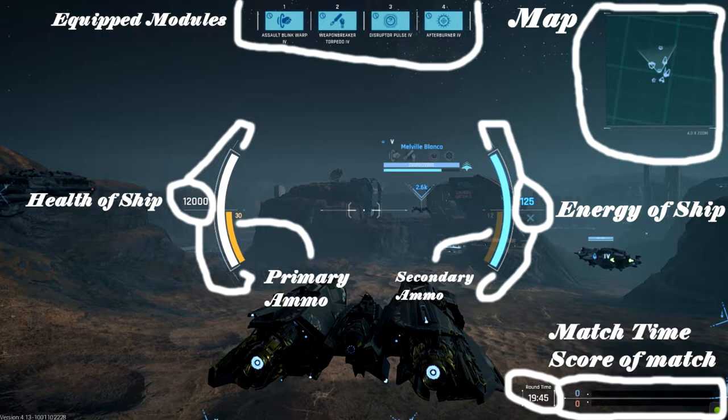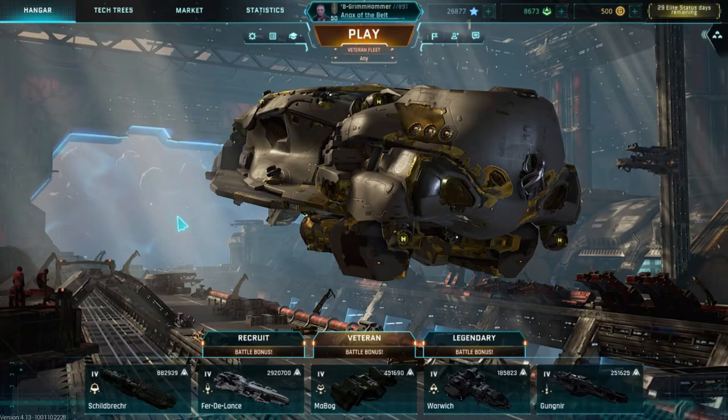Moving further to the right you'll see the energy pool of the ship. At each tier the energy pool will change — each tier has the same amount of energy across all ships, but each ship uses energy in a different way. As you go up the tier system the energy level will increase from tier 1 to tier 5, so you'll get more as you go up a tier. To the bottom right we have the match time left and the current score of the match, which will change as your team gets kills in team deathmatch or AI kills in onslaught.